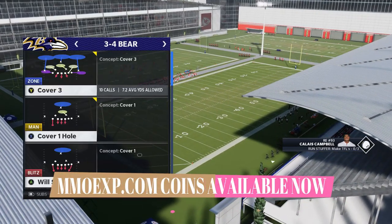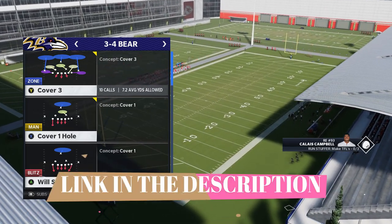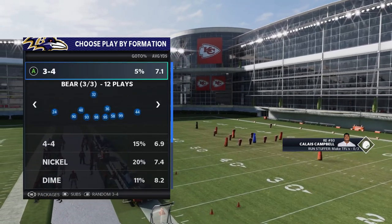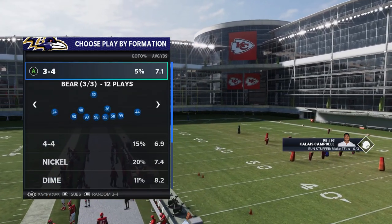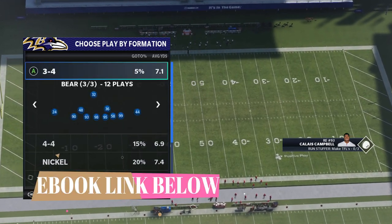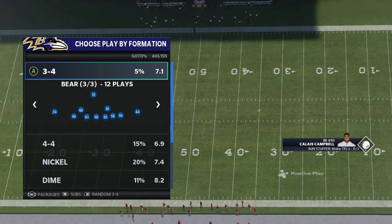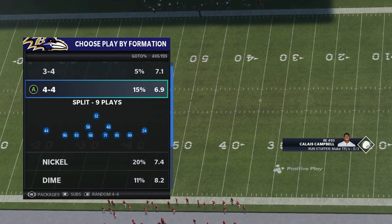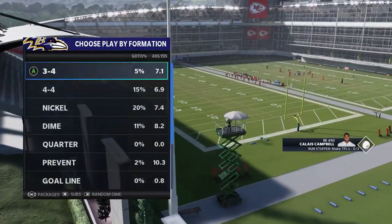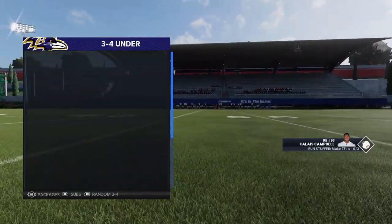I took it to the lab and figured out how to do it. I'm going to show you guys how to do a really good A-gap blitz from the Cover 3 out of the 3-4 Bear. I'm showing it from this particular defense because the Ravens is probably the next ebook I'm going to put out. I already have a 4-3 defense ebook out as the Chiefs, and I also want to do one out of the 3-4, because the 3-4 is really good - I love the 4-4 split as one of my favorite run defenses.